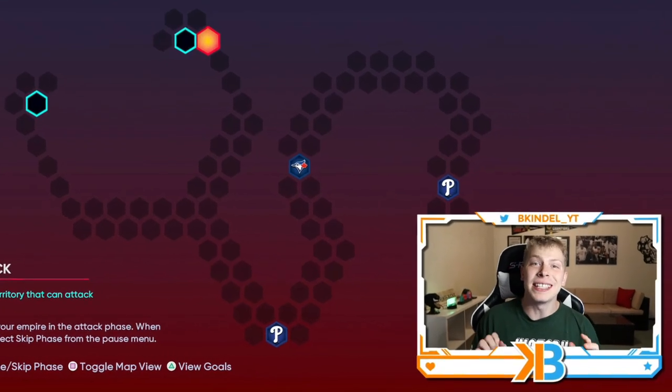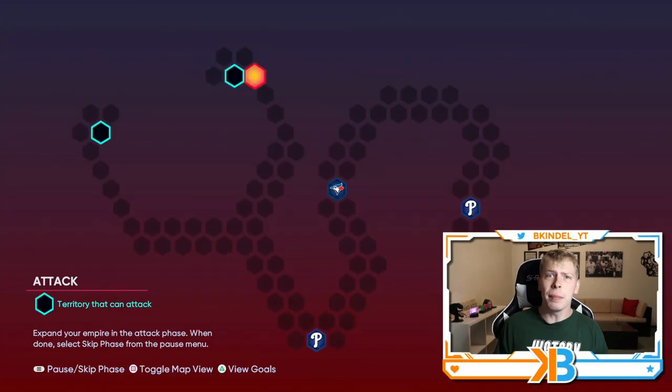Today we got a new conquest map, Doc's Stethoscope. This is probably one of the easiest conquest maps we'll see all year. It took less than an hour to complete, the rewards are pretty good, and of course you get 30k XP towards the Roy Holiday program.